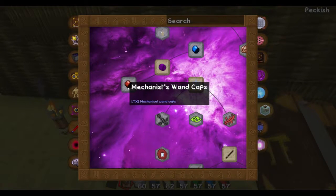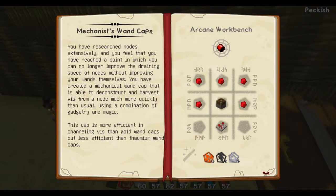A special wand cap has been developed that will passively drain nearby nodes in a similar fashion to the wand recharging pedestal when the wand is held in hand. This cap is more efficient in channeling viz than gold wand caps, but less efficient than Thaumium wand caps. The Mechentis cap: you research nodes extensively and reach a point where you can no longer improve the draining speed. You have created a mechanical wand cap able to deconstruct and harvest viz from a node much more quickly than usual using a combination of gadgetry and magic.